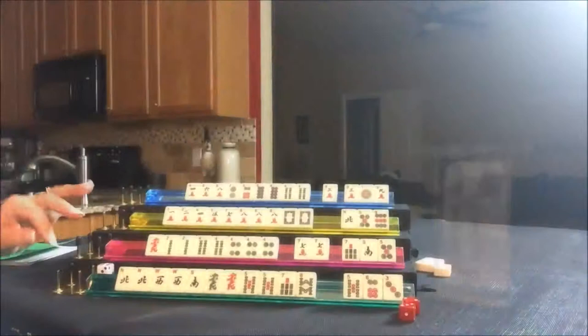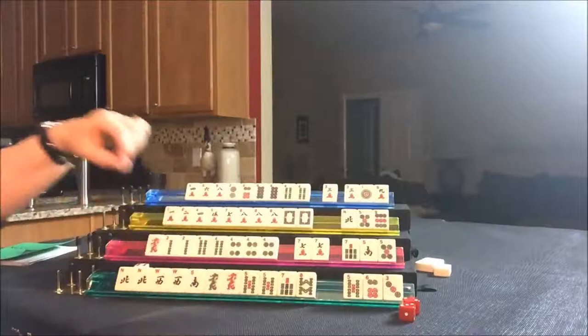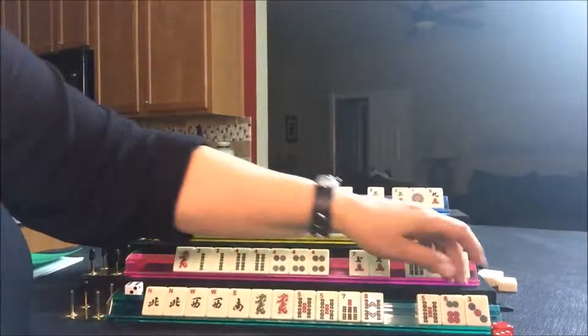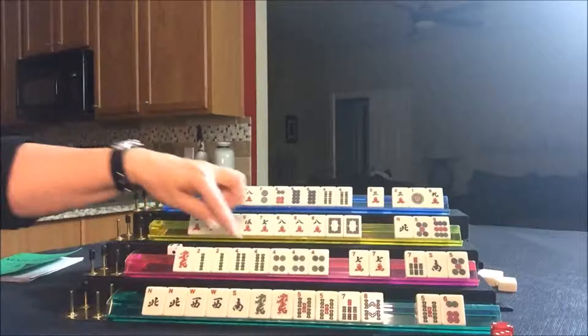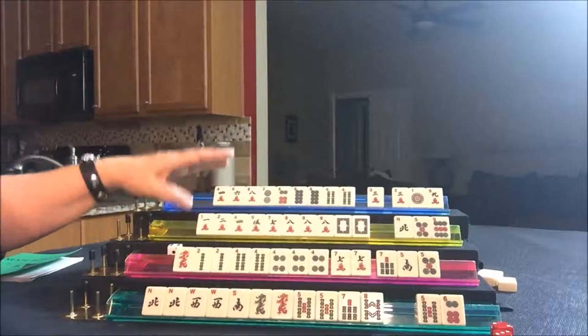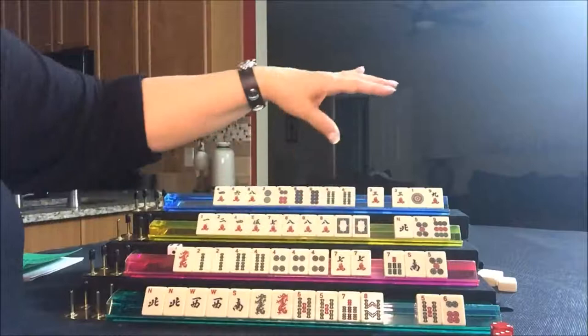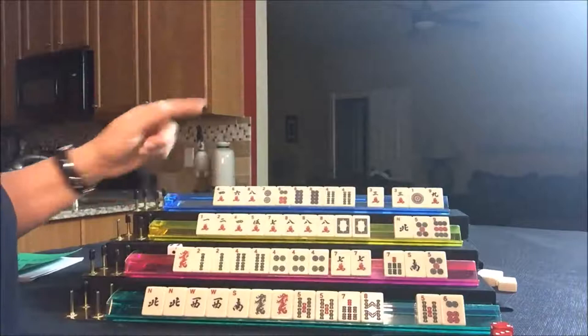East discards — this marker keeps track of whose turn it is. It's East's turn. We've got discards here; let's throw the three dot. Now it's South's turn. When I play with other people, I do not separate my tiles like this, but for solitaire and this video I'll go ahead and separate them to help you see what tiles are not needed. If you play with other people, don't do this, because people can tell how far away you are from your hand.